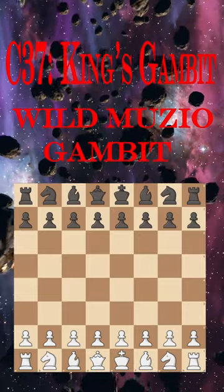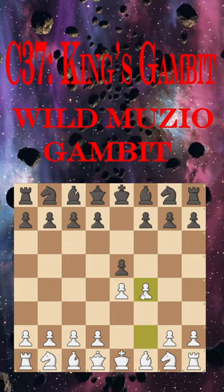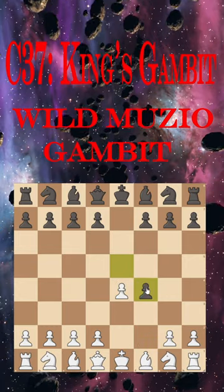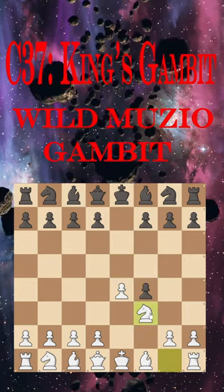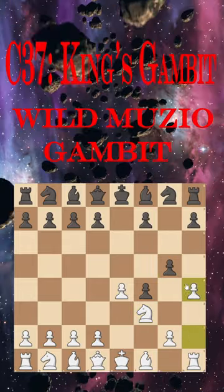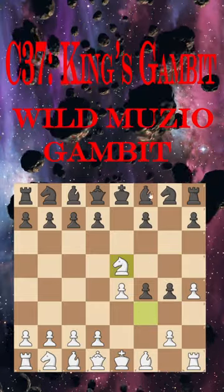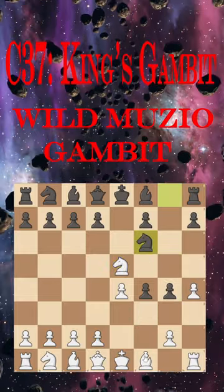The King's Gambit opening is an aggressive line that is still used in current games, since most players are unfamiliar with how to fight against it properly. An average player may not have even seen the opening, or only know how to defend it. And even your more experienced players, even at the club level, have only a basic knowledge of how to play against it.